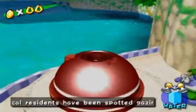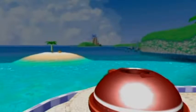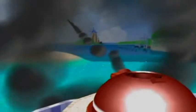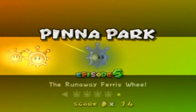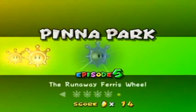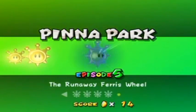Hello everyone and welcome back to the walkthrough. Let's go back into Peanut Park and do some more shines. I just don't feel like doing the blue coins or gold coins just yet. So I'm going to clear all of Peanut Park of shines before I go back to Bianco Hills and 100% it. So let's start with episode 5, the Runaway Ferris Wheel.